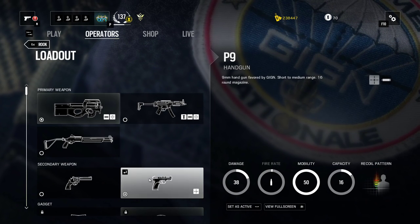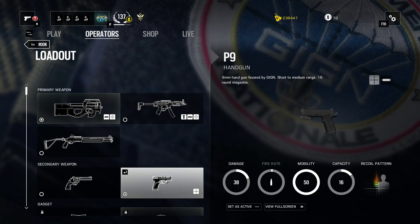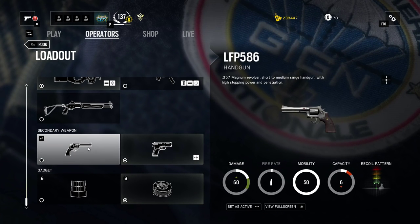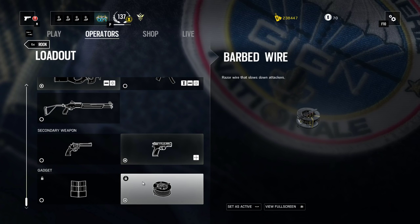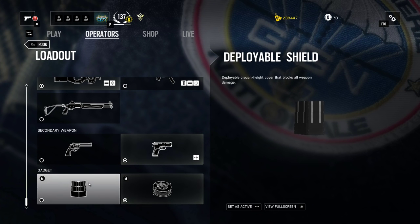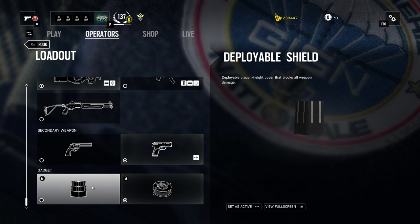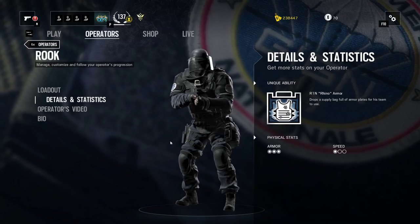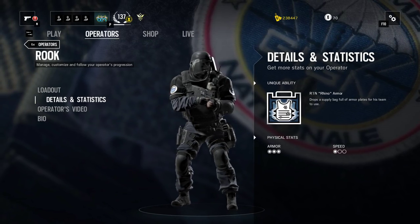In the sidearm category, you have the P9 and the LFP. I prefer the P9 because it has a lot of bullets in the mag, but if you prefer having more damage, go with the LFP. In the gadget category, you have the barbed wire and the deployable shield, and this choice should be made between rounds as it depends on your team's plan. And to finish off the loadout, you have high armor and low speed, making you loud and slow, but very tanky.